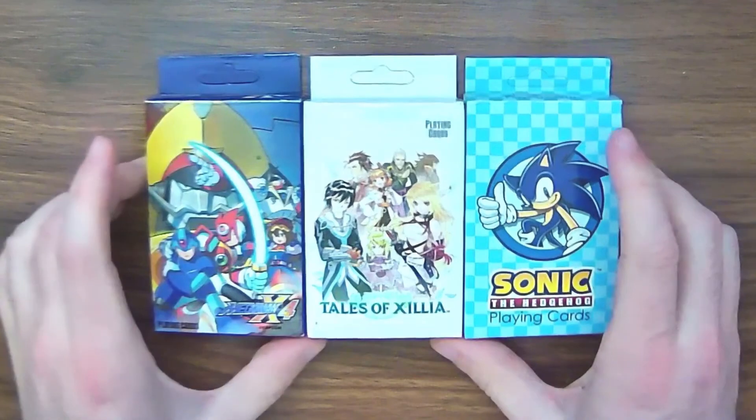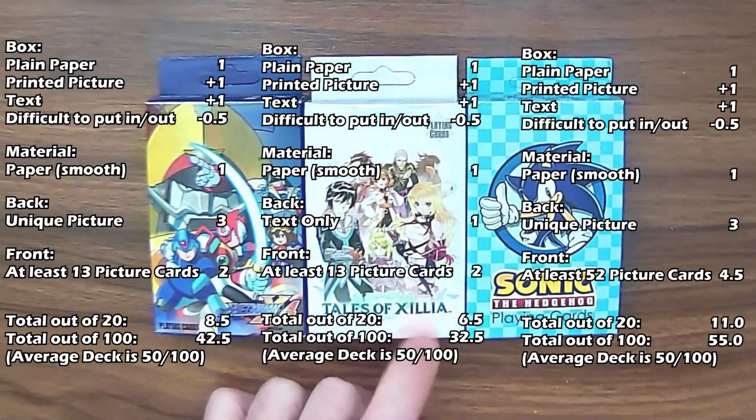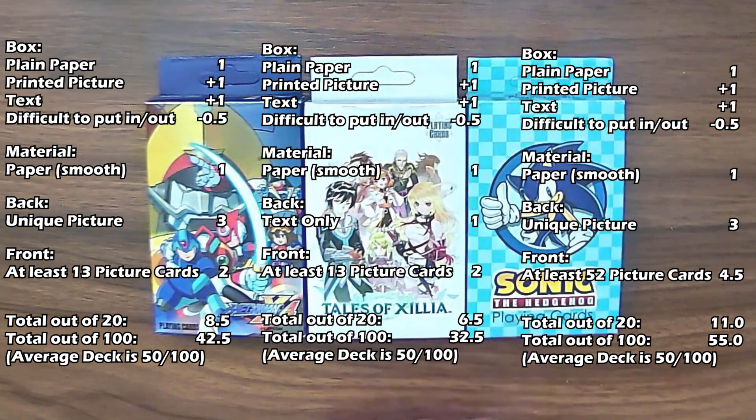Quick review: these three decks score a 42.5, a 32.5, and a 55 — with Tales of Zillia being the lowest scoring deck I have at the moment. Thanks for watching, and if you have any suggestions on decks you'd like to see, let me know in the comments below. I'll see you in the next video.